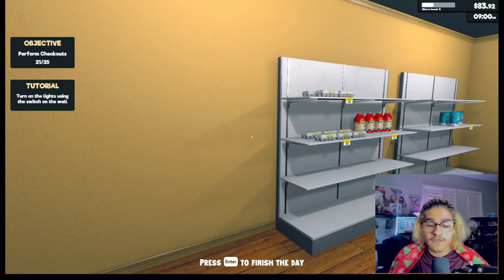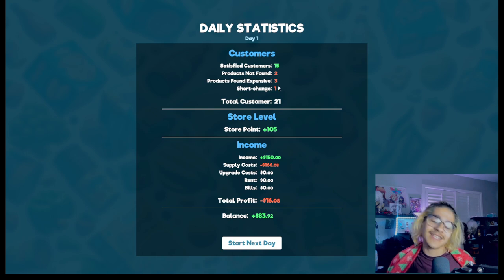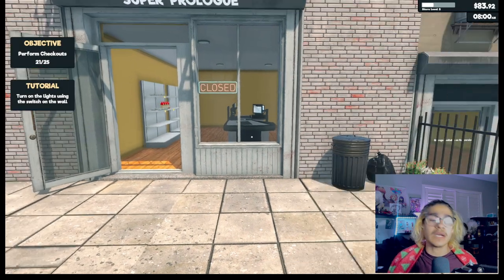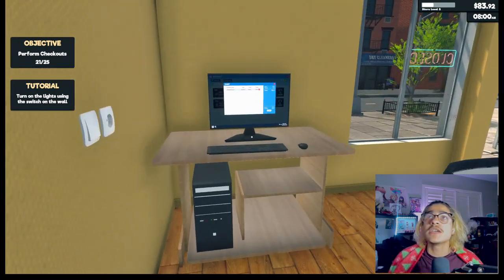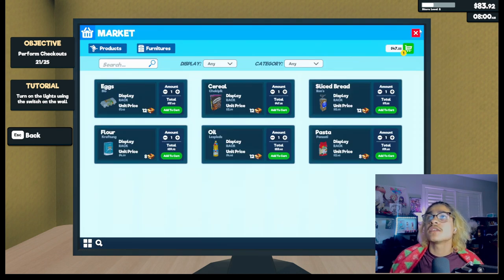Enter to finish the day. Okay — 15 satisfied customers, products found two, products found expensive three — yeah because of the eggs at the beginning. Shortchanged one — we're not going to talk about the overchanged, okay. We made 83 dollars. We'll receive daily bills starting today — that's not good. Let's start off by buying stuff.